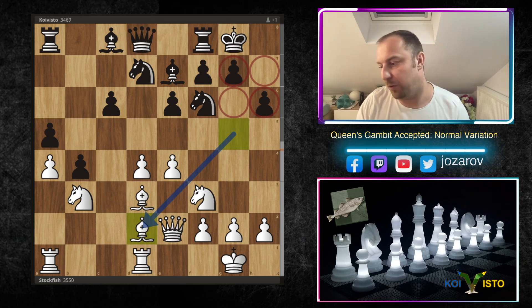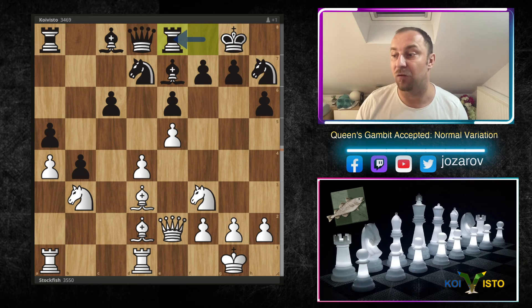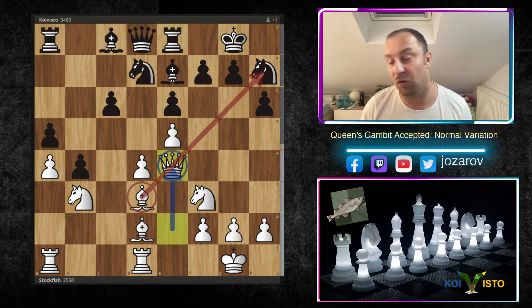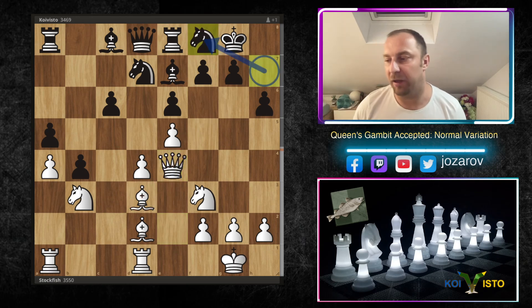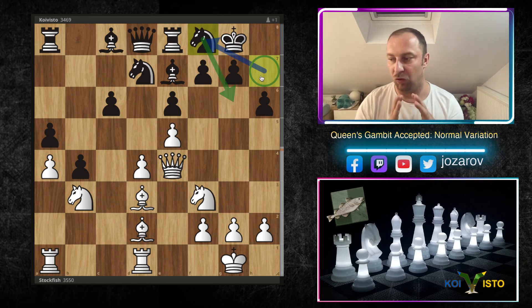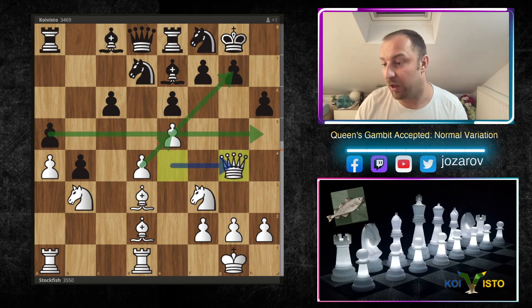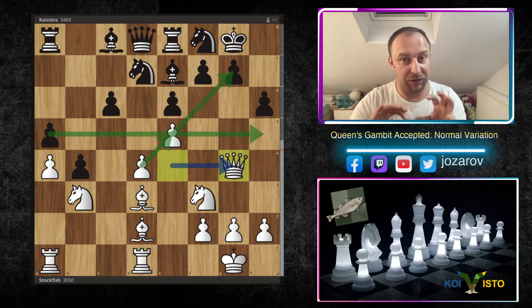After Nh7, e5 gaining space, Re8, queen to e4 — threatening immediate checkmate — Coivisto plays Nf8 in a good defensive way, controlling both the g6 and h7 weaknesses. Good play by Coivisto so far.